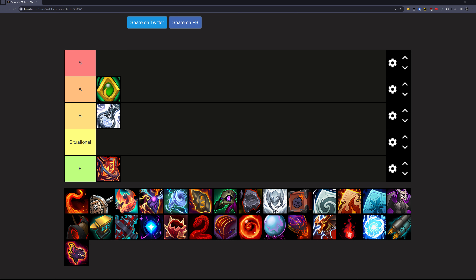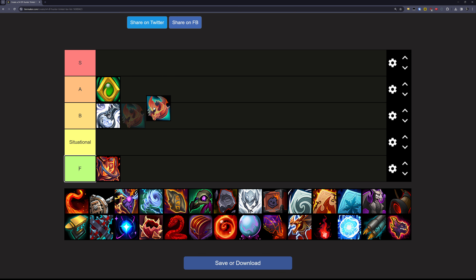Next up is the Class Trinket, and this one is pretty interesting. The longer you spend between your Bestial Wrath uses, the more stacks you'll build up, and then when you use Bestial Wrath, you'll get a big agility proc. This one is actually pretty solid, especially on AoE, and if the fight for any reason causes you to have a lot of space between two Bestial Wraths and you can stack this up for a big burst, it can become really, really good. So I'm putting this in the A tier.